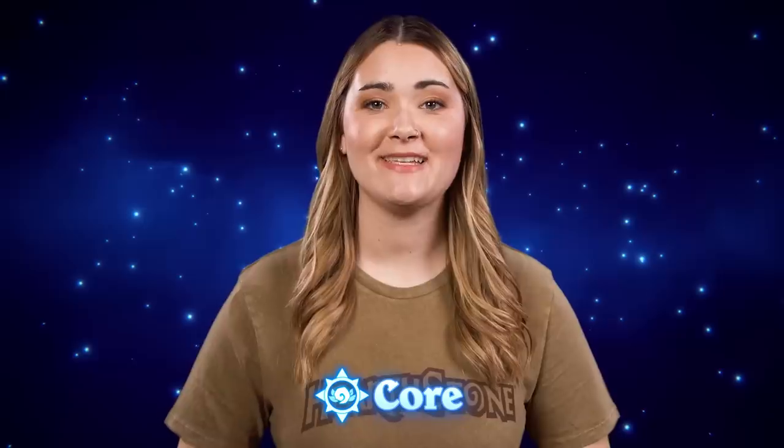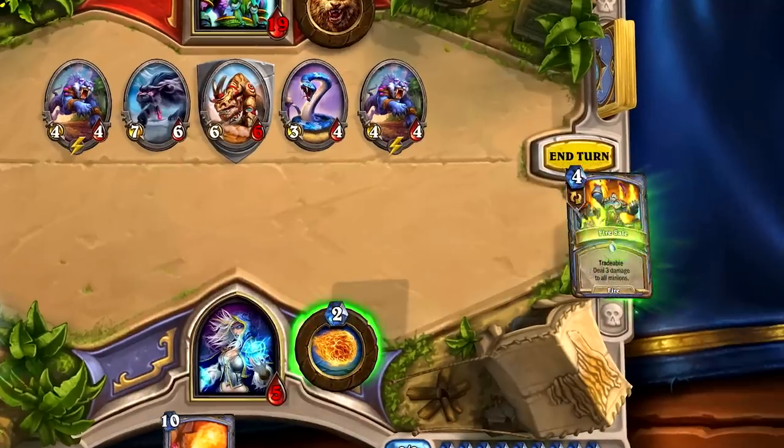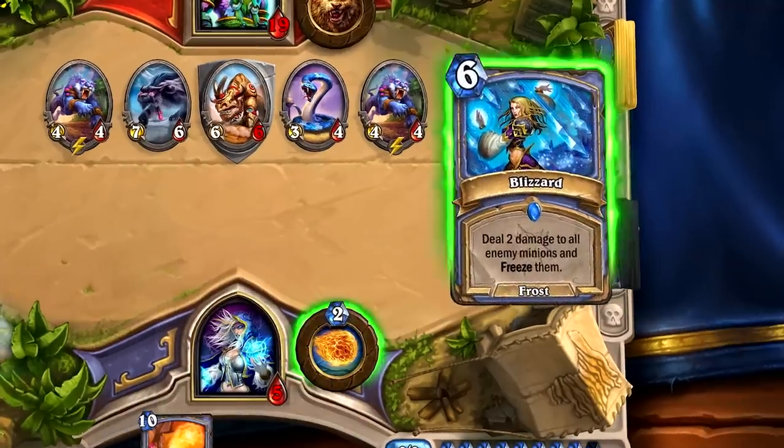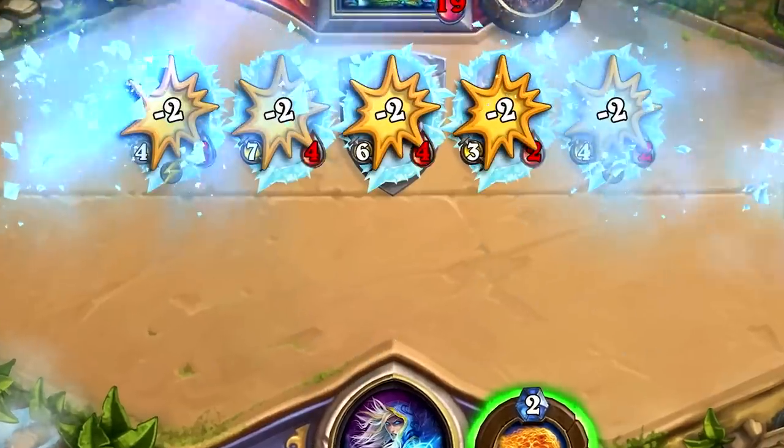When building out core sets, we like to start with large-scale items like keywords. This year, we're excited to add Magnetic to the mix. We've also heard a lot of wonderful feedback for Tradeable, a keyword from the Year of the Griffin, so it's being officially instated as an evergreen keyword you can expect to see for many years to come.